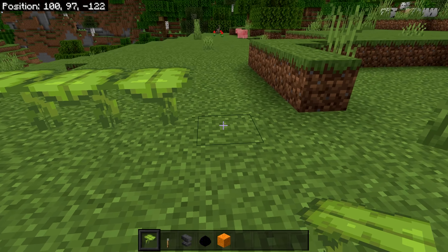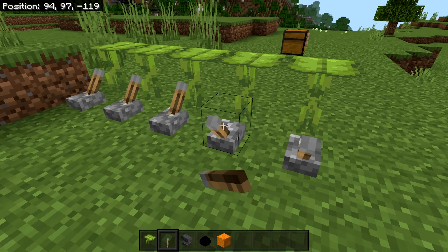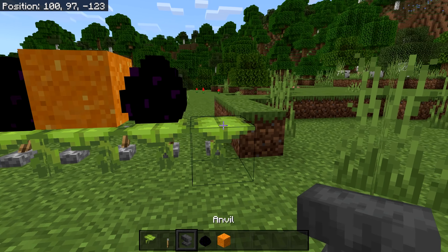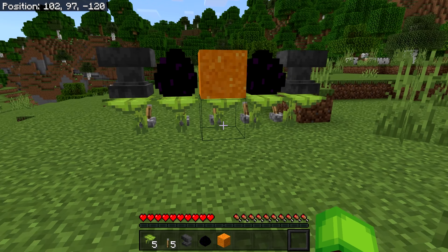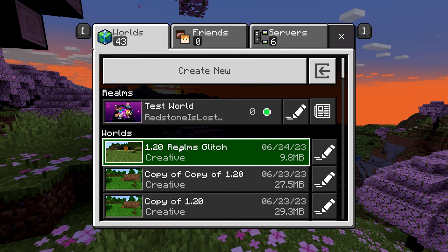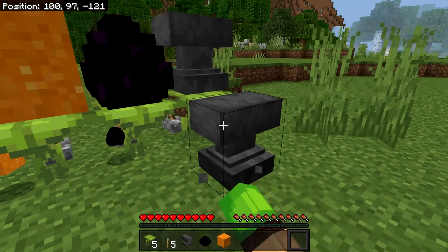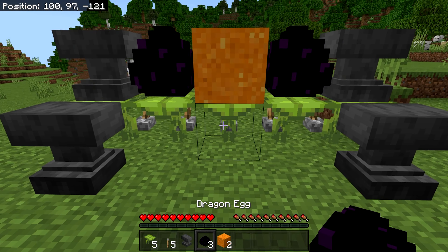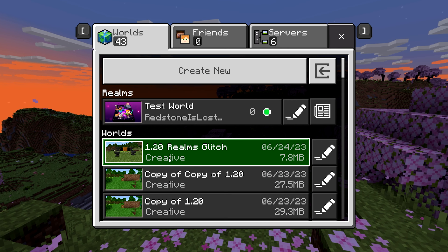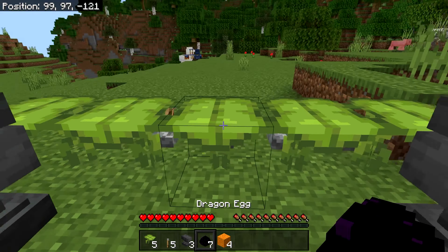Then place the gravity blocks on top and they'll start shaking up and down. Once you have this set up on your realms, press escape and save and quit back to your main menu. If you're doing this on your realm, wait about 10 to 30 seconds and then join back your world. As soon as you load in — boom — we have some extra items. If you want to repeat it, press escape and return to the menu, wait about a minute if on realms, then go back in and boom — we have some more items. If it broke, it still duplicated, so just place it down and repeat.